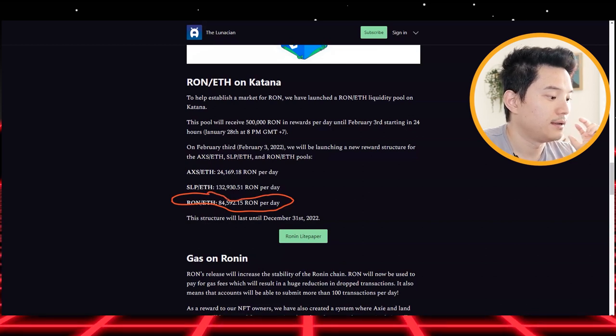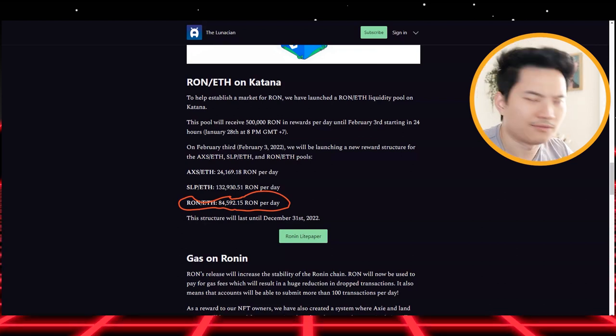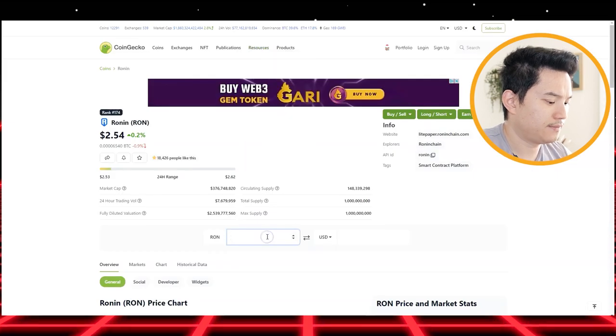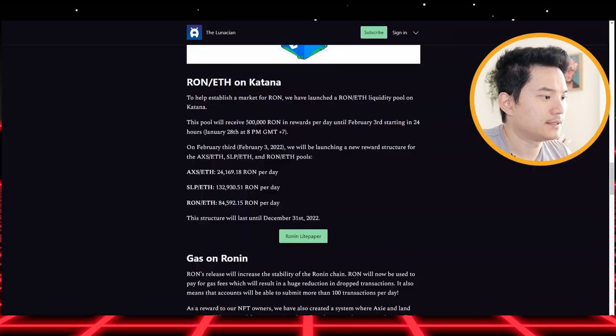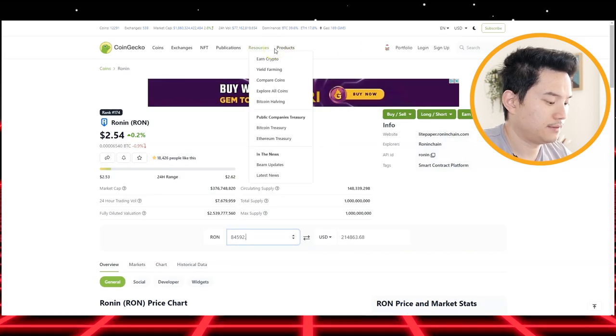So about 84,000 Ronin per day. Let's see how much 84,000 Ronin is worth — that comes to 84,592.15. So around $200,000. Holy cow, that's crazy.